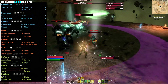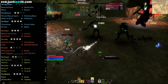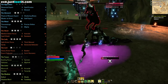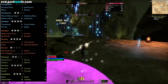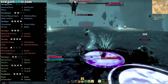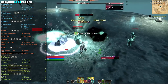As for our champion points, we're going to put 64 into Mighty, 61 into Piercing, 56 into Precise Strikes, 23 into Thaumaturge, 66 into Master at Arms, 40 into Shadow Ward, 44 into Tumbling, 75 into Moon Calf, 56 into Tenacity, 5 into Bashing Focus, 19 into Sprinter, 31 into Warlord, 11 into Quick Recovery, 49 into Elemental Defender, 49 into Hardy, 48 into Thickskinned, 32 into Spell Shield, and 81 into Ironclad.